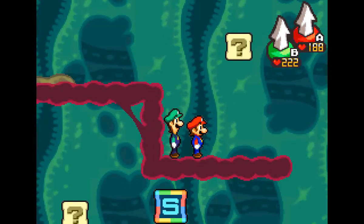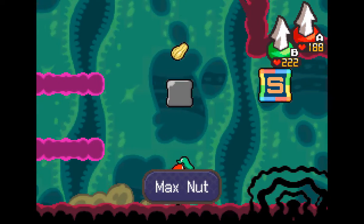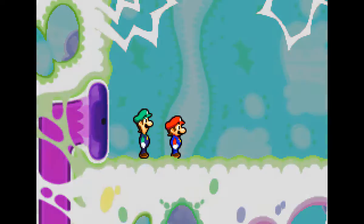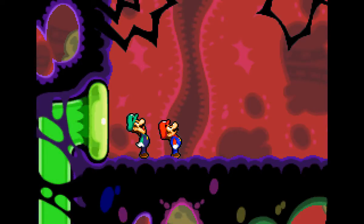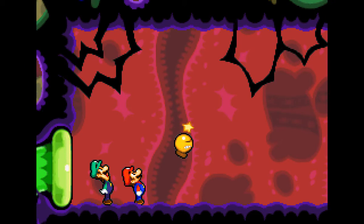So you have wind-cutter cannons inside Bowser being manned by Dark Star beans of some sort, who you don't actually kill because they just run away as soon as you destroy the cannon. Nothing is really hitting that hard anymore — whether it's my armor, my level, or just the stage of the game. We did get an extra star wear in case you weren't rolling in money or if you're doing a low-level run.